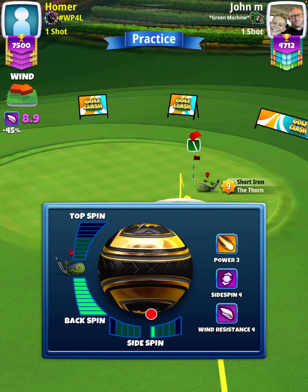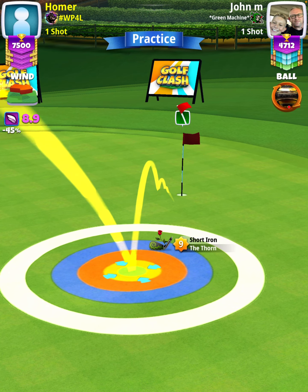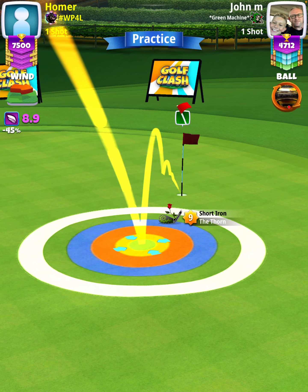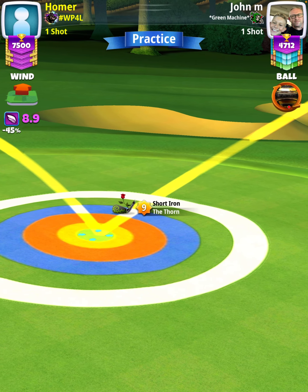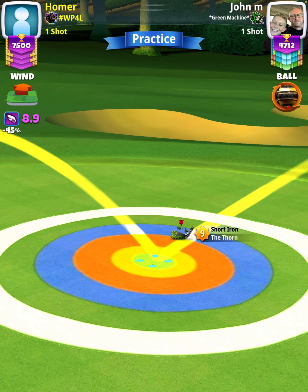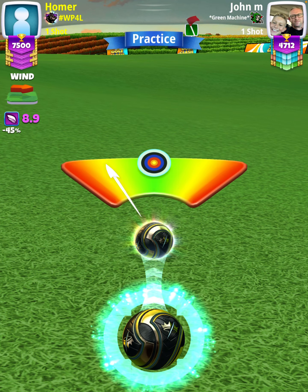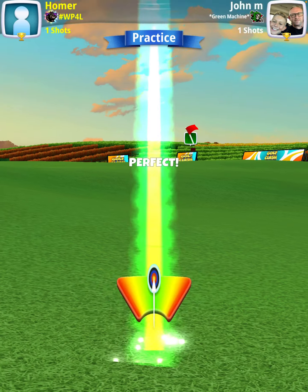Then we're going to apply max backspin, 1 rightspin, and position ourselves so the ball guide is to the hole. My adjustment is going to be P0 plus 20% elevation at 60% slider, which is 4.6 rings. Making sure to pull over the bullseye. Then we're going to center the ball. We hit Perfect.